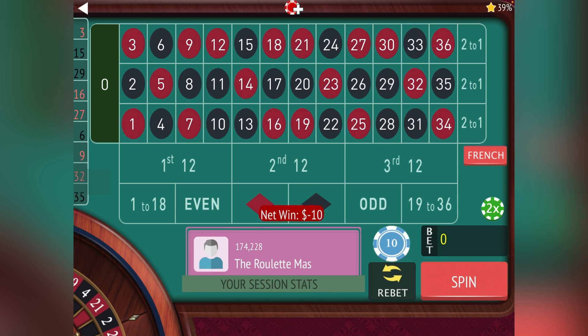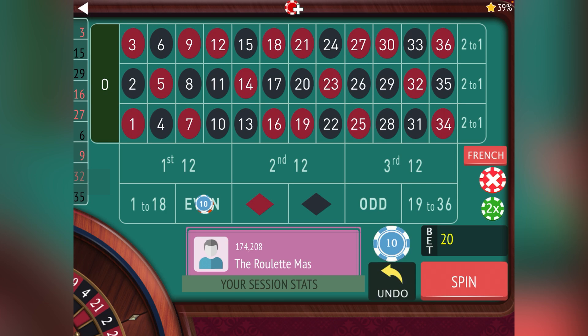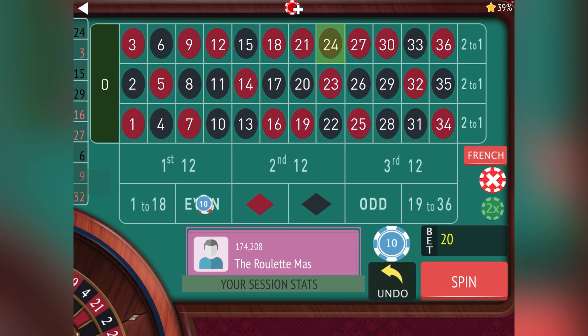I'll go over how the De Lambert kicks in after the 30, just like in the last video, and answer some of your questions. We lost the first one at 10 so that means we're going to 20. We've had three odds in a row so let's go even for 20. The only one that doubles is the first one — when you play normal Play Like a Pro it's doubling every single time. We won, and anytime you win on 10, 20, or 30 you go back to 10.